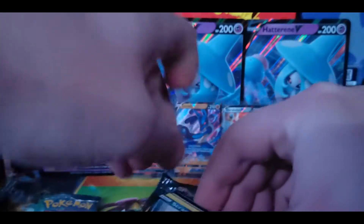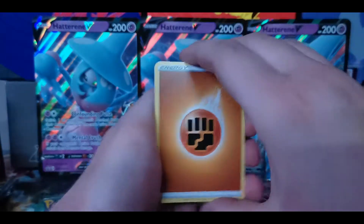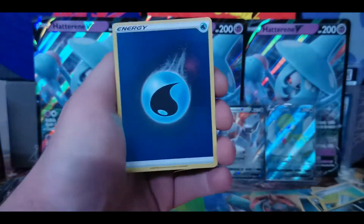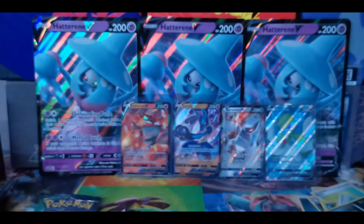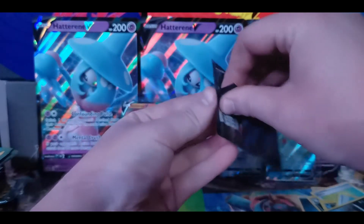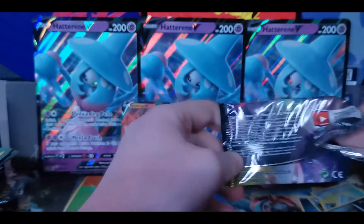Pack nine has Fighting Energy, Beedrill, Rotom Phone, Milo, Scraggy, Carvana, Zigzagoon, Kakuna, Roly-Coly, a Reverse Holo Water Energy — that's worth a couple bucks — and a Holographic Machamp. Machamp is one of my favorite Pokemon if you guys did not know. I love Machamp. I'm starting a Machamp collection, I've got a couple base sets in my collection. If you guys have any cool Machamp cards, let me know down below.